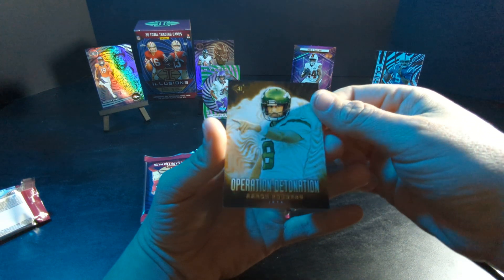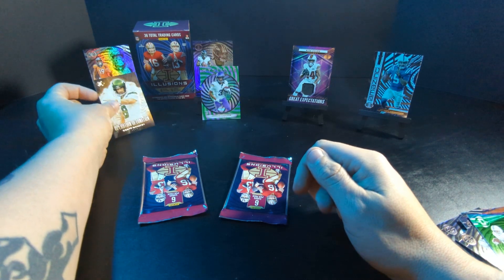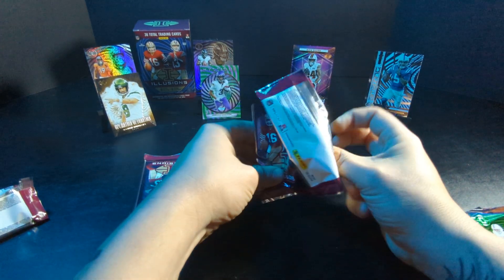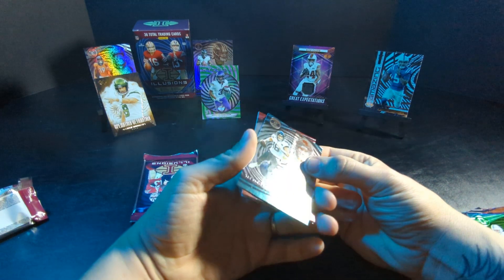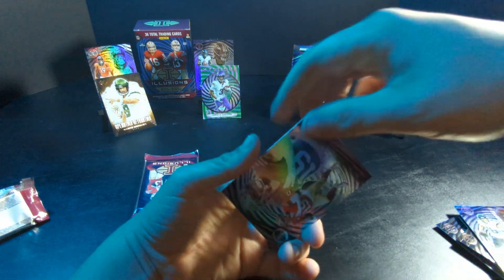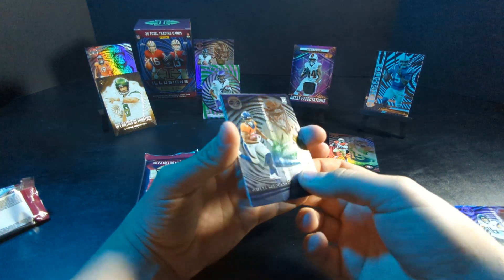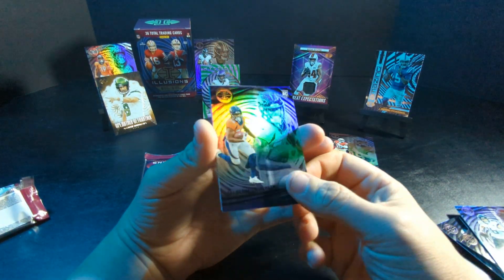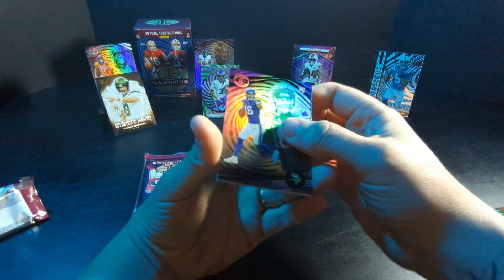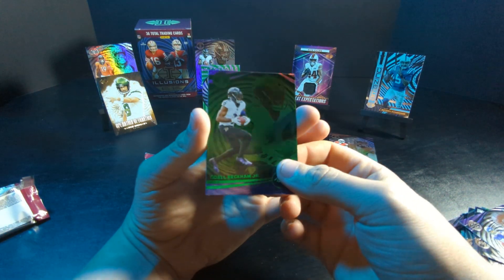Aaron Rodgers — Operation Detonation. Like I said, I'm not real familiar with this set at all, haven't really looked into them to be honest. I guess I should have done a little homework. These cards are kind of hard to see with my lighting. Trevor Lawrence, Deebo — another PC guy for me — McLaughlin, John Metchie Hall, Odell Beckham Jr.